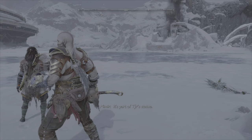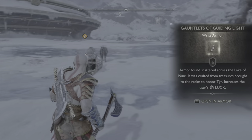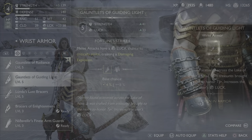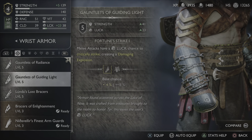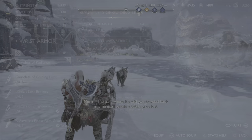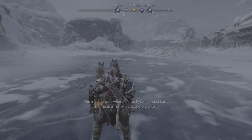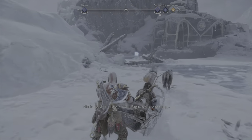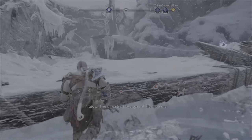The first one is literally right behind you, so just turn around and pick it up — you've got the Gauntlet of the Guiding Light. This piece gives you four percent extra explosion damage. It also has a low-level chance of getting critical strikes and explosion damage as well. Sounds good to me!